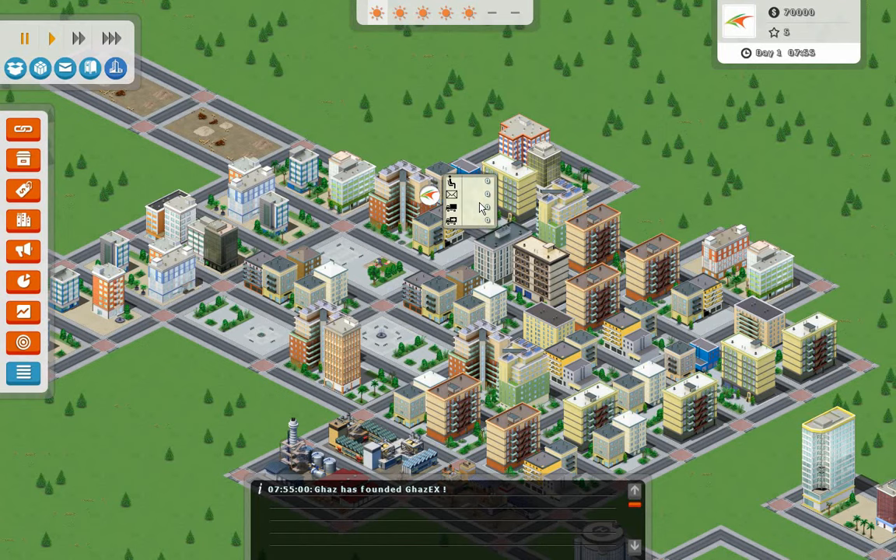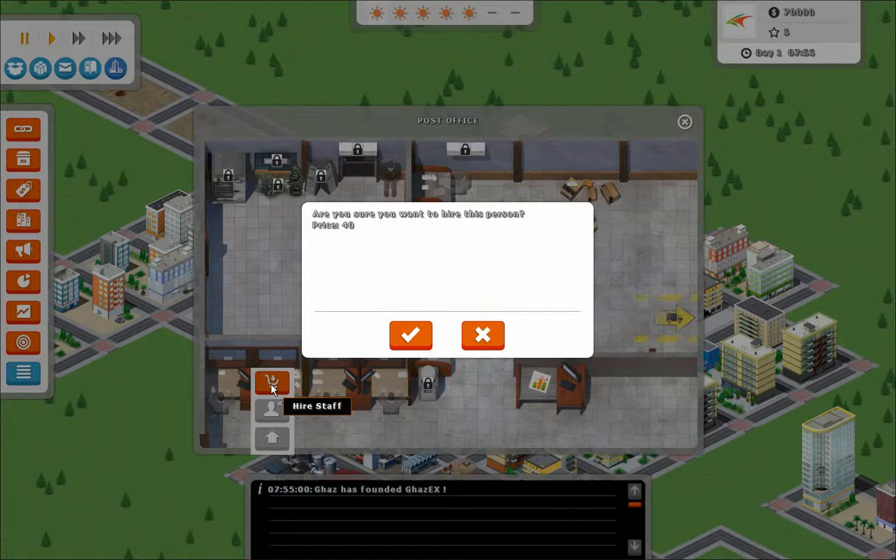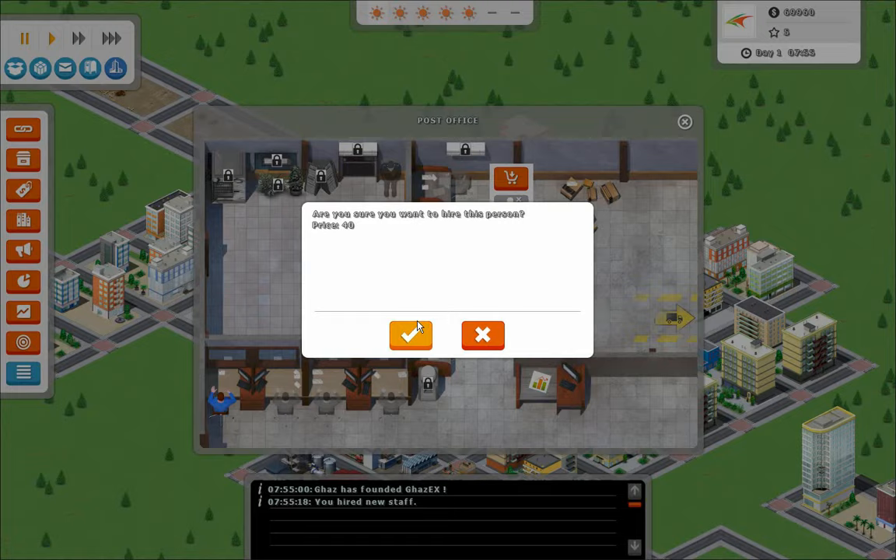So we need to start out here by selecting our post office, and this opens up the office where we can hire employees as well as buy certain amenities that will give us some bonuses. I'm going to start out with a receiving staff and a sorter so that we can get packages ready for delivery.